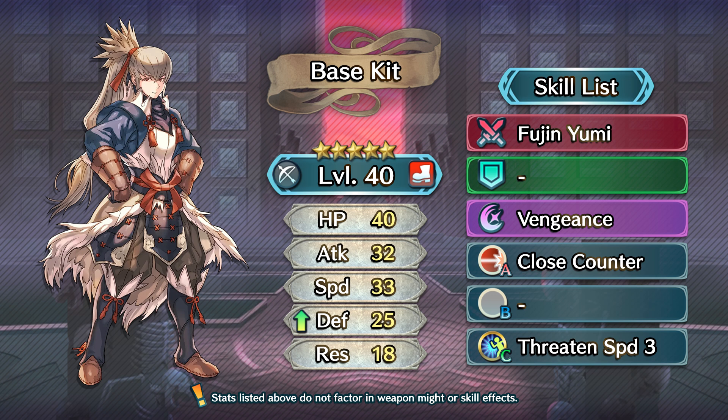But it's just so fascinating to think that at one point, this was the norm. 32 Attack will not hold up well today for a 5-star exclusive unit, and while 33 Speed could definitely be salvaged, it's going to take a lot of investment in both orbs and skill inheritance in order to really make Takumi somewhat viable.